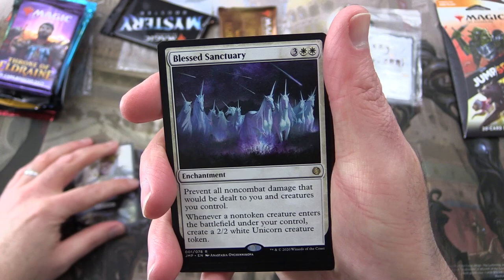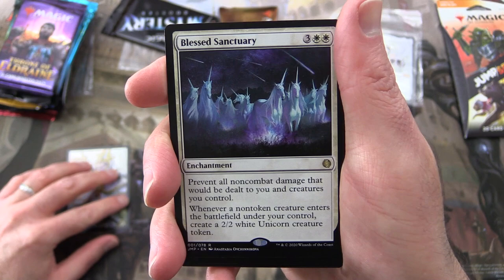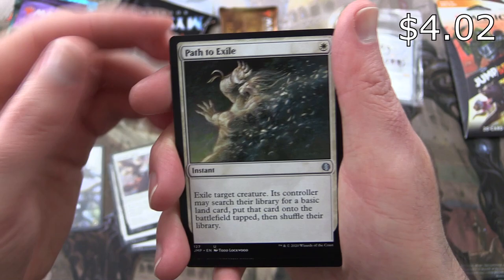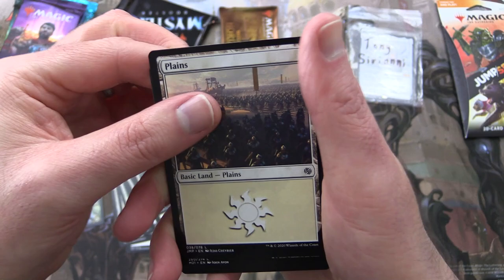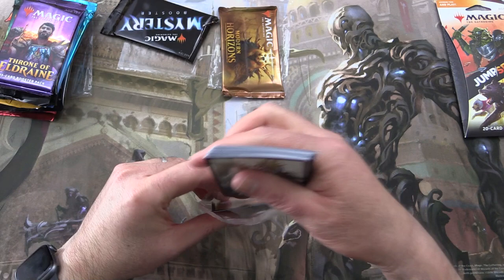So what do we have here? We've got a Blessed Sanctuary — Enchantment for five. Prevent all non-combat damage that will be dealt to you and creatures you control. And whenever a non-token creature enters the battlefield under your control, create a 2/2 white Unicorn creature token. Next up: Selfless Savior, Falconer Adept, Path to Exile — there's a spicy one — Basri's Solidarity, Valorous Steed, Daybreak Charger, Mateshift Battalion, Inspired Charge, Knight of the Tusk, Legion's Judgment, Thriving Heath, and Raise the Alarm. Then we get the Legion Land and a whole heap of regular basics. Enjoy that, Tony.